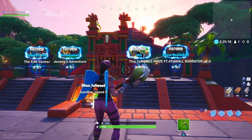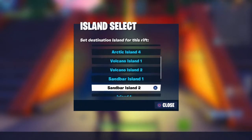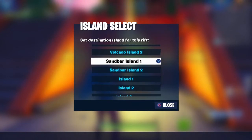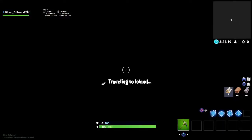What you want to do is go to your sandbar island and set your rift destination to sandbar island 1 or 2 — it doesn't really matter. None of the others work as far as I know, but you can try them yourself and let me know in the comments below. So you want to go to sandbar island 2.